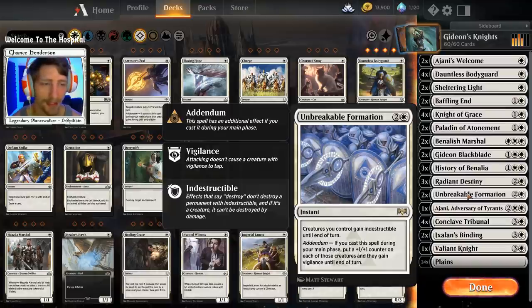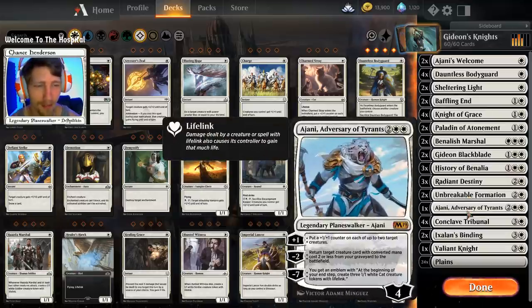We have two copies of Unbreakable Formation to help fight against things like Kaya's Wrath, Ritual of Soot, or Cleansing Nova — just to try to keep your units alive. If you have the damage to finish your opponent, cast it in your main phase because it gives all your units a plus one plus one counter and vigilance. But be careful when you use it.